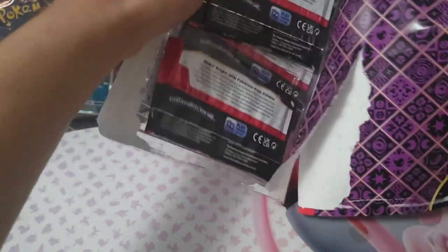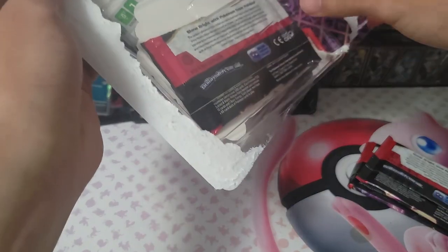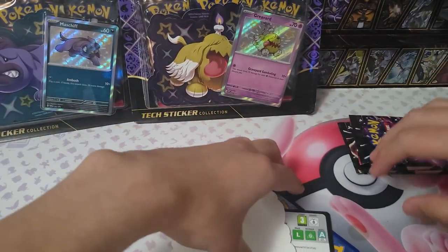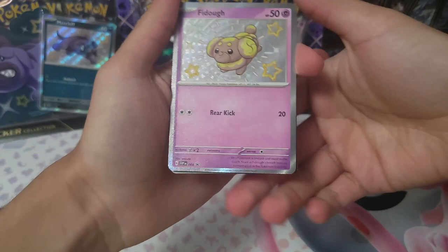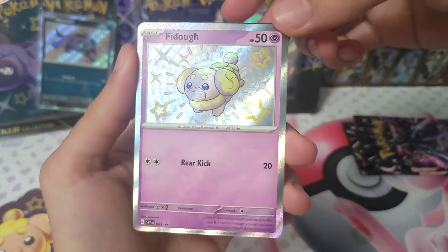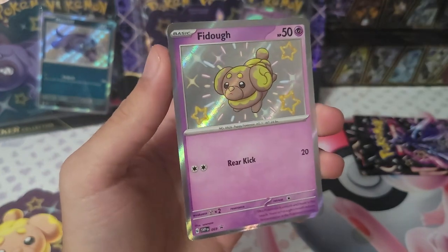Currently we are only looking for one of the three alternate art cards — that's my goal to get at least out of these unboxings — and a bunch of shinies. Hopefully at least one of the illustration cards, the super illustration art cards, and a bunch of shinies. Fittoff is very adorable; he reminds me of like a little poodle.